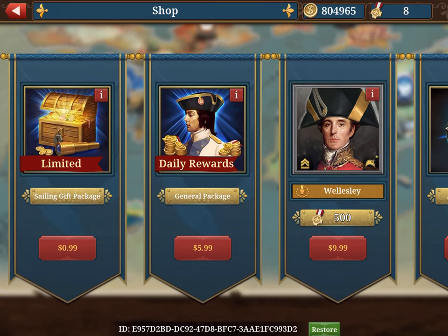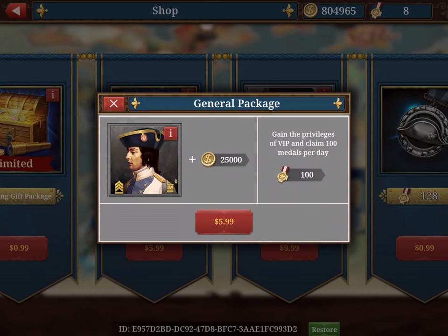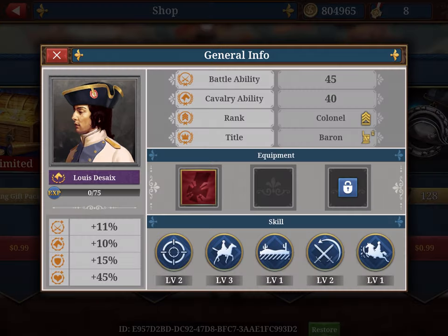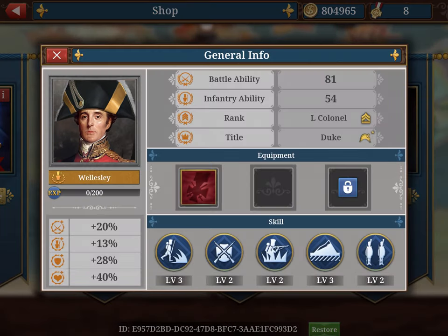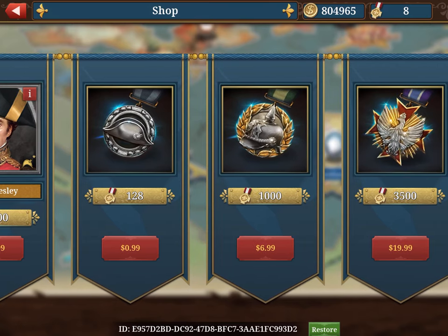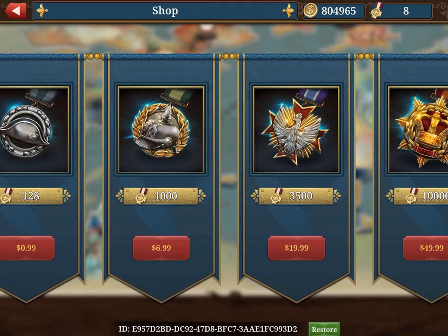If you want a shortcut, click the plus and here is all the premium stuff. You can buy various packages: a general package with 100 medals per day and coins, or the Wesley package for 999 medals and 500 medals — a good one but infantry, and I don't like infantry. For medal packs, my advice is to go directly for the 10,000 medal pack: you spend once and save a lot of money instead of buying the 3,500 pack three times.